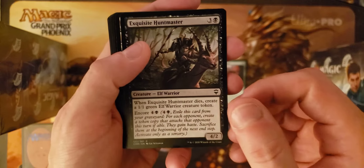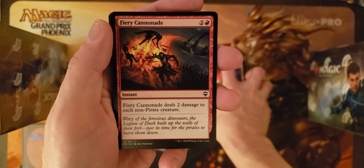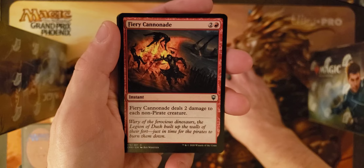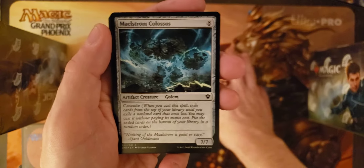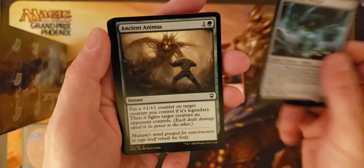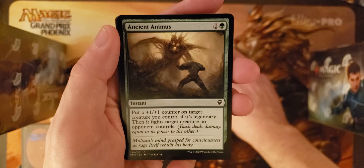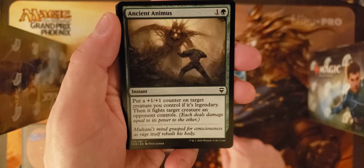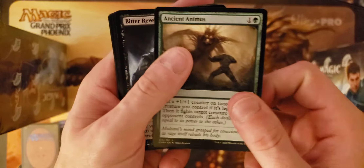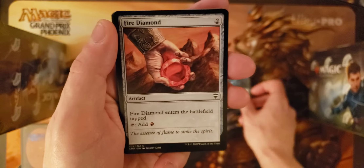Exquisite Huntmaster — a lot of Encore in this pack, this is our third one. Opal Palace. Fiery Cannonade for that instant speed Pyroclasm — keep your pirates safe, get rid of everything else. Maelstrom Colossus following along behind that. Ancient Animus — pump your Legends and then Fight Club. It only gets the counter if it's a legend, but any creature can be targeted to fight. Bitter Revelation. Fire Diamond.